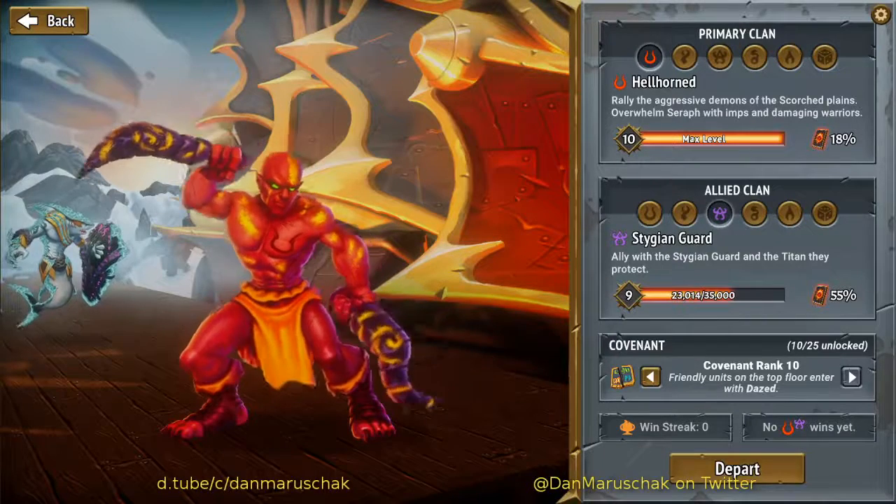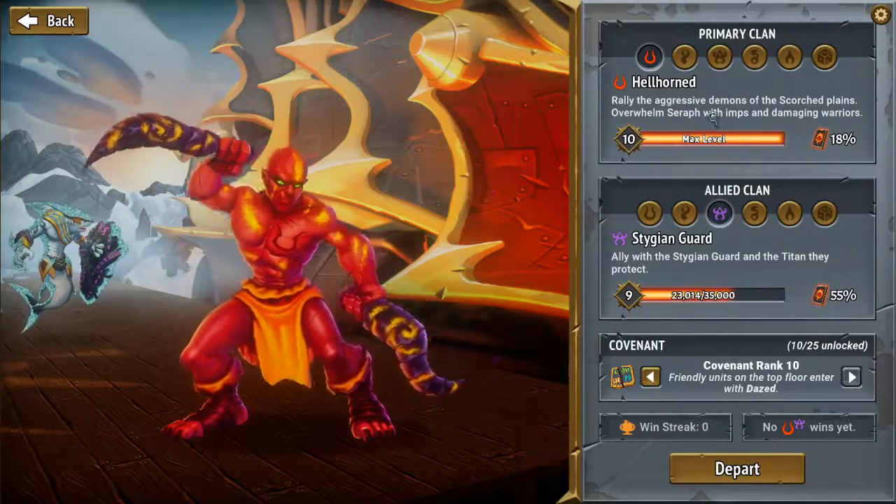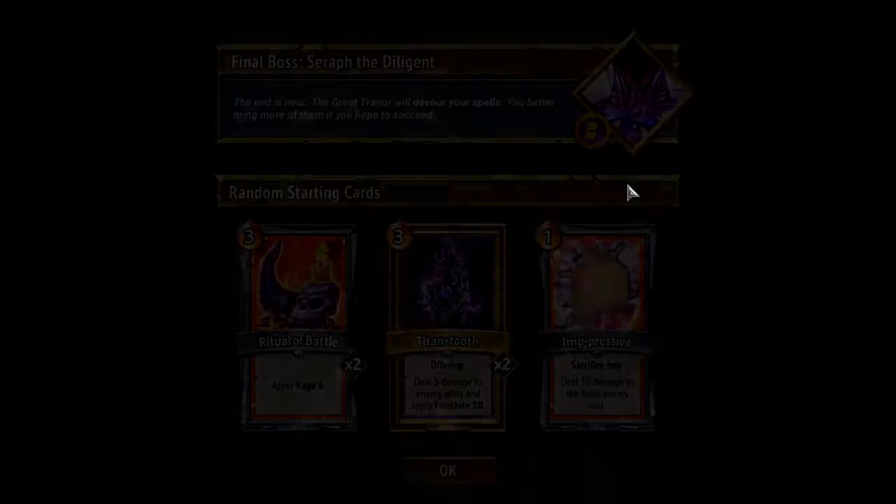Hi, this is Dan, and I'm here with more Let's Play of Monster Train. We're going to do a Hellhorned Stygian run here, which I have not won with yet. We're on Covenant Level 10, so that's a bit of a challenge, at least for me.